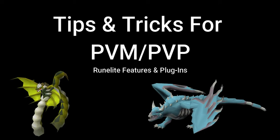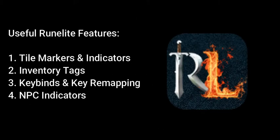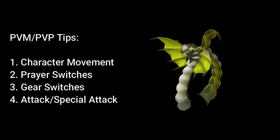Welcome to my first video of 2021. Today we're going to be looking at some tips and tricks for PVM and PVP using RuneLite features and plugins. What we'll be having a look at today is tile markers and tile indicators, inventory tags, key binds in conjunction with key view mapping, and NPC indicators. I'll then run you through some tips and tricks for PVM and PVP, focusing on how we navigate through the interfaces in PVP and PVM situations.